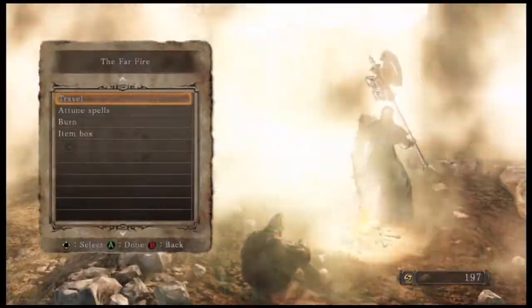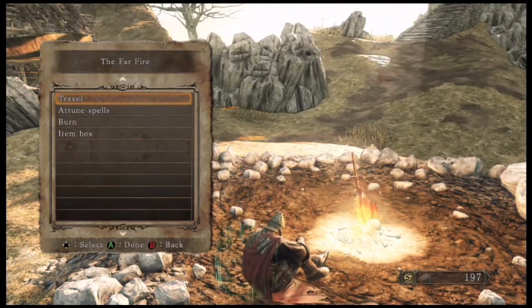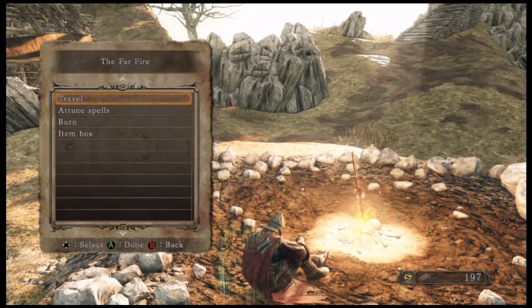I think I'm gonna end the episode there, chilling out with this guy with a massive axe. Thank you guys for watching — don't forget to leave a like and consider subscribing to the channel. Next episode we're gonna head on over to the Huntsman's Copse — I don't know how to pronounce that. We're gonna head on over there next episode and take care of a bunch of shenanigans. Thank you guys for watching, and hopefully I'll see you in the next one.